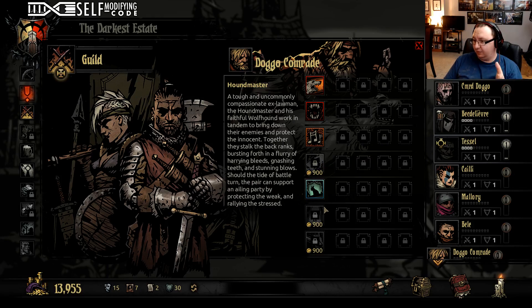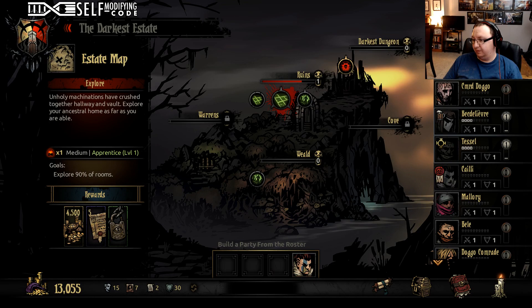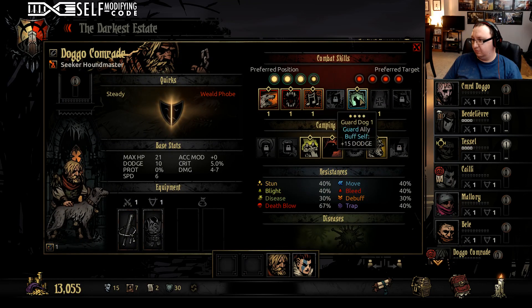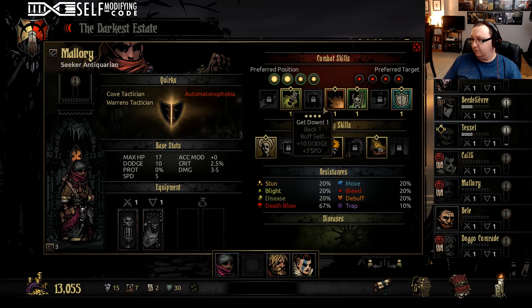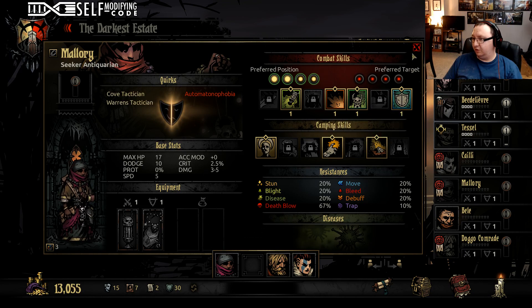In this game, we don't have the heals, but if we make a party that's all people who can heal themselves it solves that problem. So we're going to get her up front, we're probably going to get Doggo Comrade in slot two, get the Antiquarian, and then the back. She also has a starting heal.